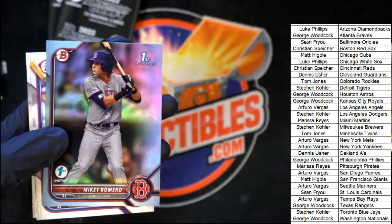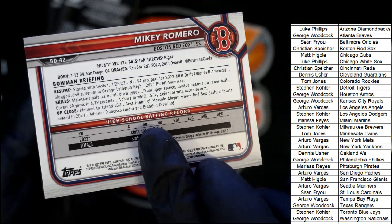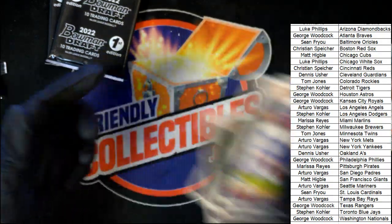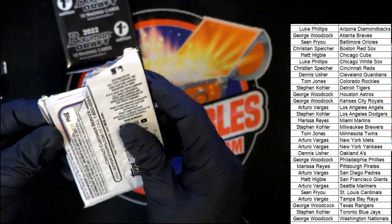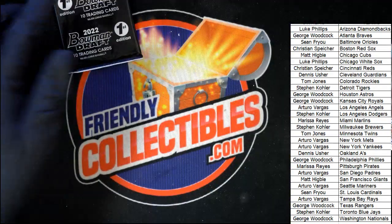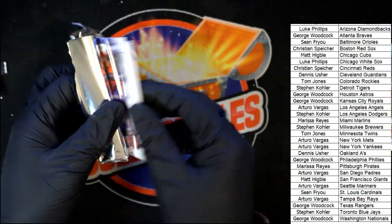Here is a Red Sox Mickey Ramiro — Bowman First. This is the number 54 overall prospect — that's pretty nice. Harry Ford — just good things happening, man. We're getting ready for something nice to come out in our last pack. Good luck everybody, it's been pretty good. There's a Jackson Holiday right there.